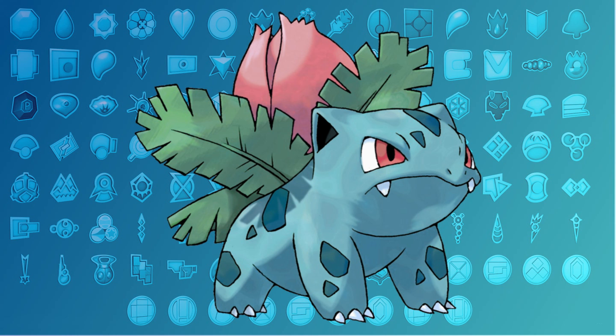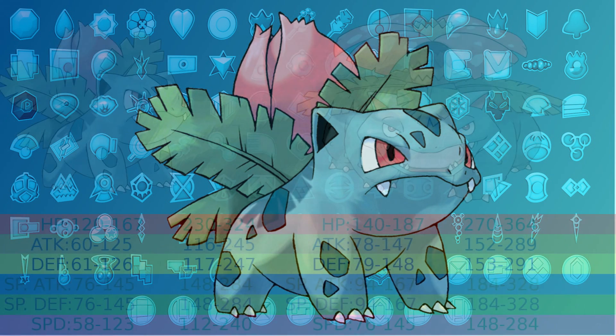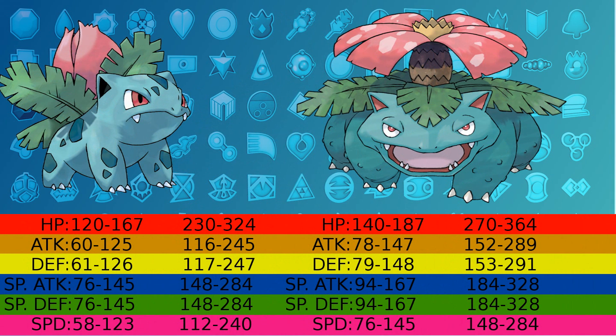Maybe something like a Chansey or a Doublade, but certainly not an Ivysaur. So at level 50, your Ivysaur's defense should be between 61 and 126, and its special defense will be between 76 and 145. Keep in mind that to get the lowest stat your Pokemon is going to have to have a hindered nature, no EVs, and IVs of 0.